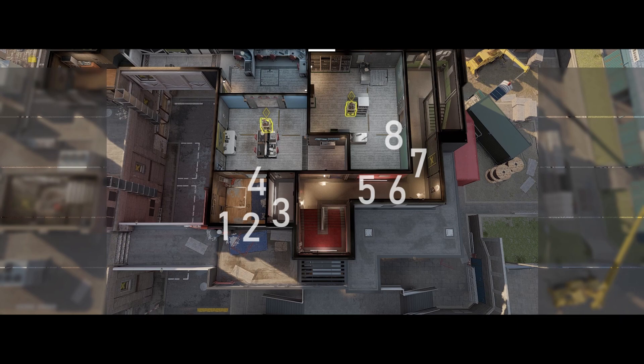If you notice your team hasn't reinforced some of the marked walls, you need to reinforce them first. If they are reinforced and you have additional reinforcement in your pocket, you can give it to yourself in this spot.